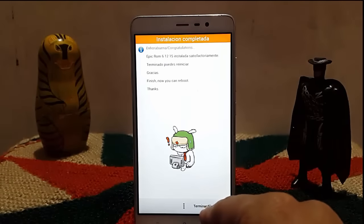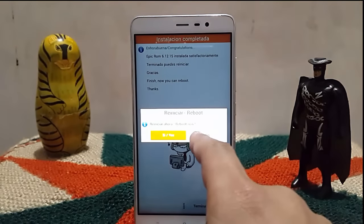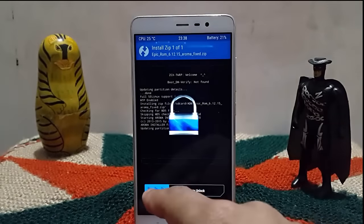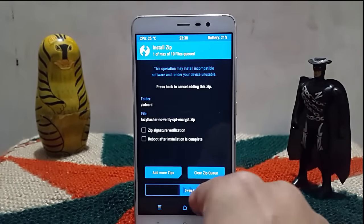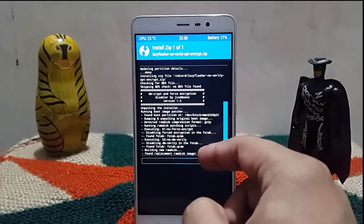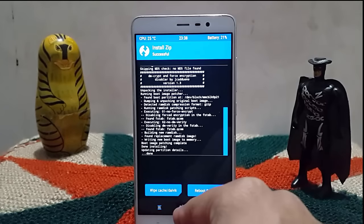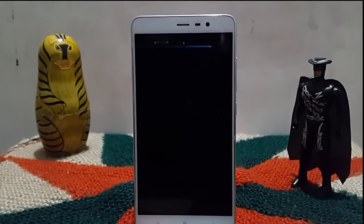Go to next and finish the installation. When asked if you want to directly reboot, I would say no. Always prefer to flash the lazy flasher — it can save your internal data. I always prefer installing this whenever I install any MIUI-based ROM. Then you can go to the reboot system option and enjoy the ROM.